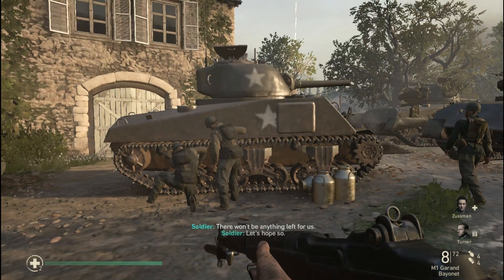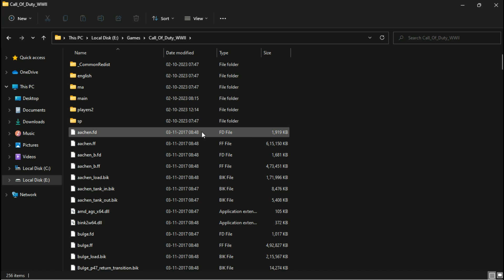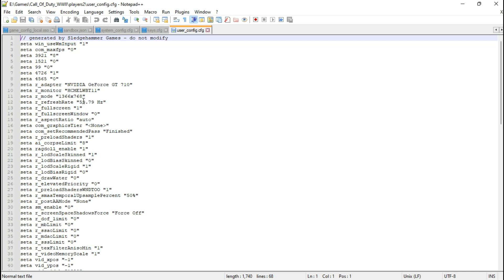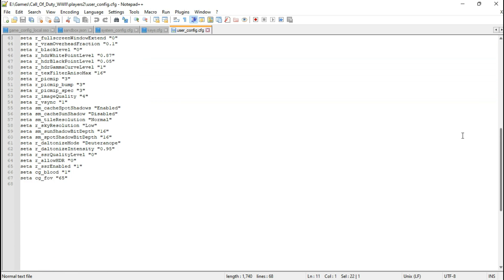Now it's time to play detective with the configuration file. Head on over to your game directory, nestled under Players 2, and there you'll find the file called UserConfig.cfg. This little file is your ticket to making some magic happen. You can change the in-game resolution from here, and don't forget to disable the SSR by adding 0 here. And remember to put 1 here.